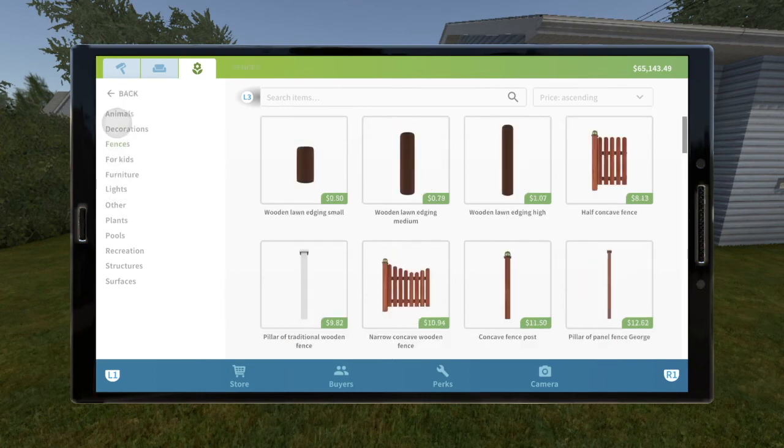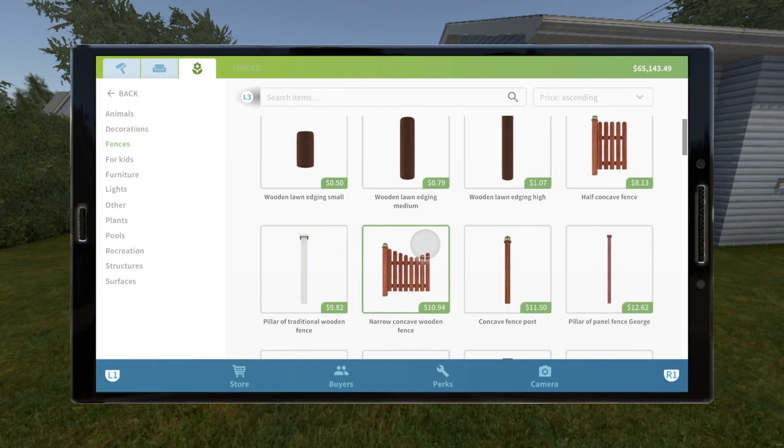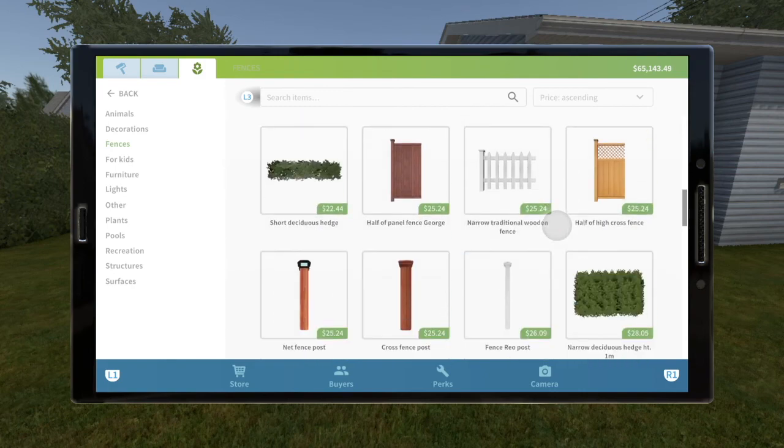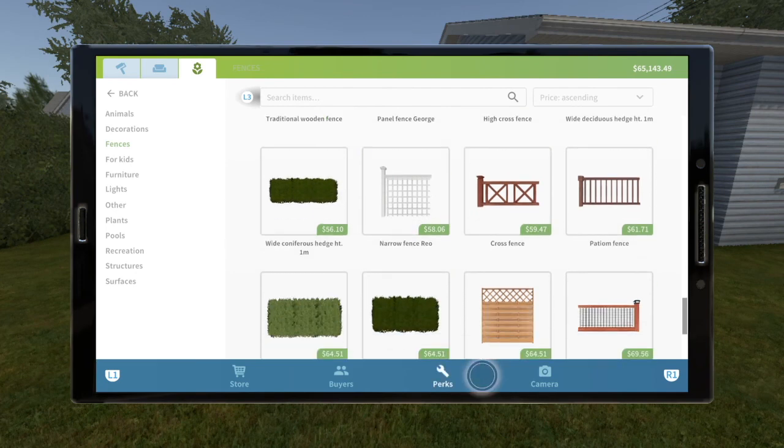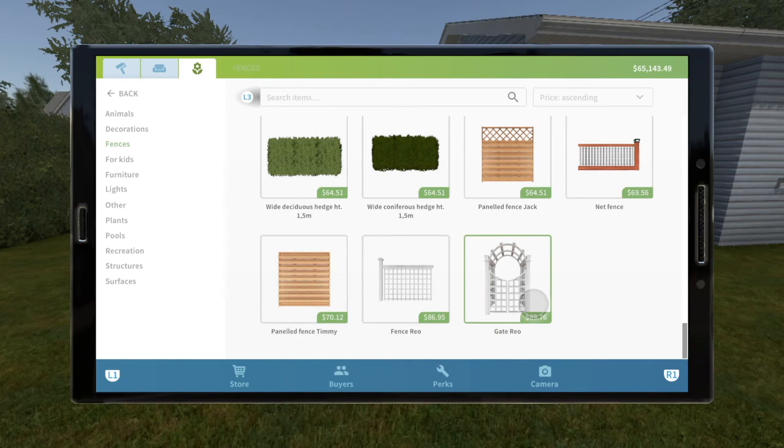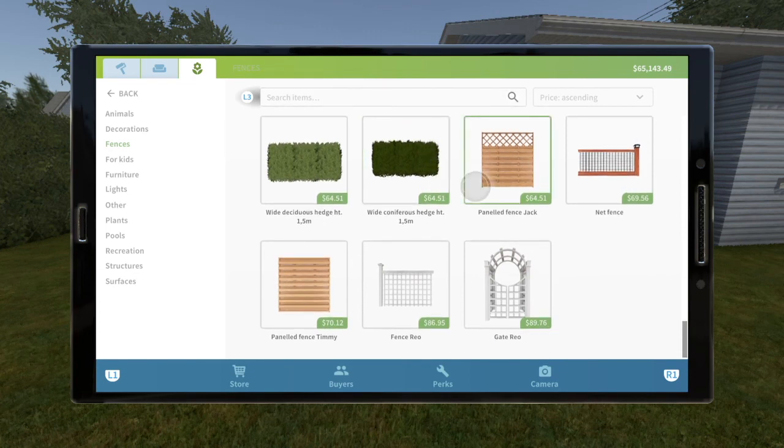Fences — so this is my deal with fences. I had mentioned this in the store review. I don't like that it's not subcategorized and it doesn't help you find the right posts for the right gate or fence. We only get one gate, and that is an issue. I would like to see more gates. This does not match up with some of these fences and it doesn't look rather nice with them.